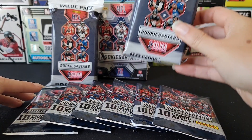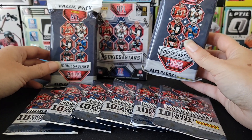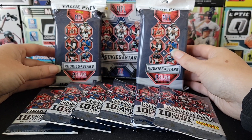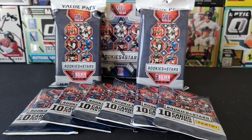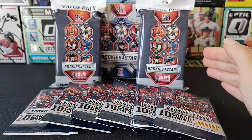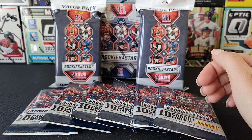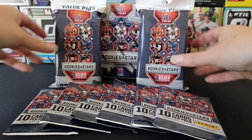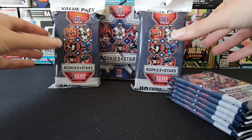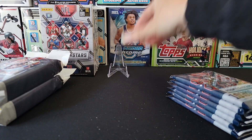These are the Rookies and Stars Fat Packs which have 40 cards in them and are $15 apiece, so between the two of them we have a $30 value. And then in the back we have one blaster which is also $30. Today we're going to open all of this and see if we can pull some good rookies, hopefully some good parallels, some numbered cards and stuff like that. We're also going to kind of see which format gives you the best value for $30.